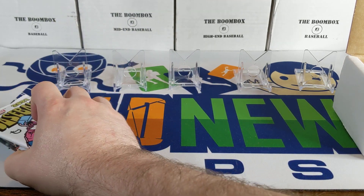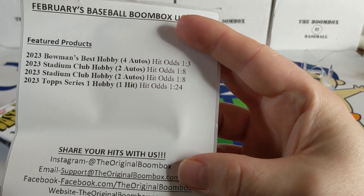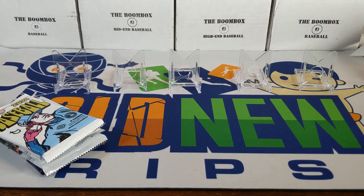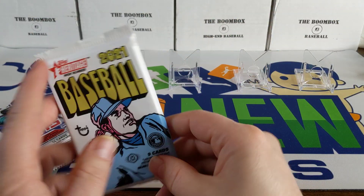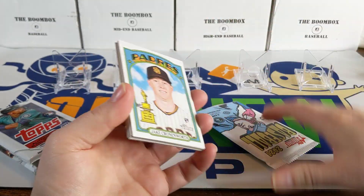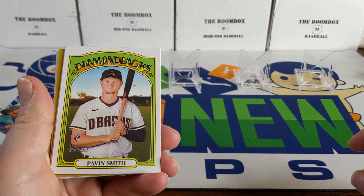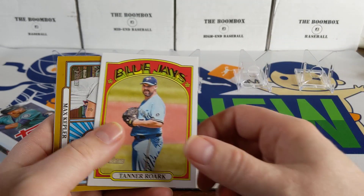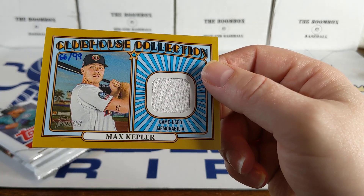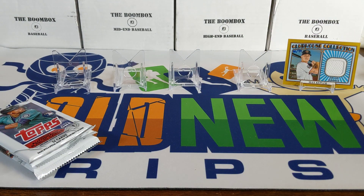We'll open it and see what we can do. Hopefully we'll pull a couple autos. His Bowman's Best pack was his best one. There's the hit odds if you're interested. There were four packs of this and then it threw in an extra 2021 Topps Heritage High Number. These boxes are really super cheap, but you can pull something nice. There's a Jake Cronworth, there's a Pavin Smith rookie card, a couple good rookies, and we got a Max Kepler numbered — hand-numbered out of 99, 66 out of 99 — game-used memorabilia. That's a good start for the boombox battle.